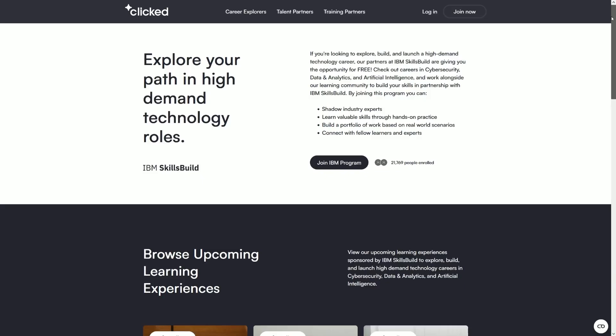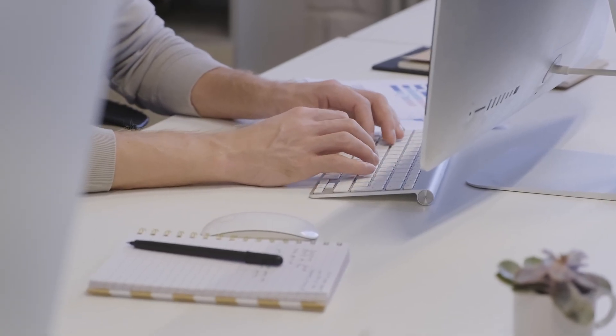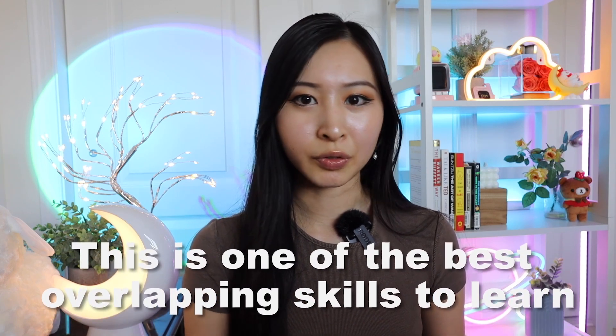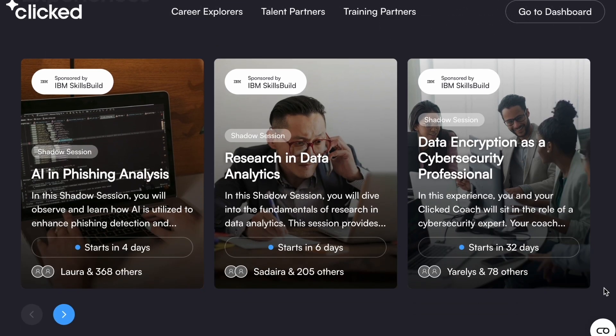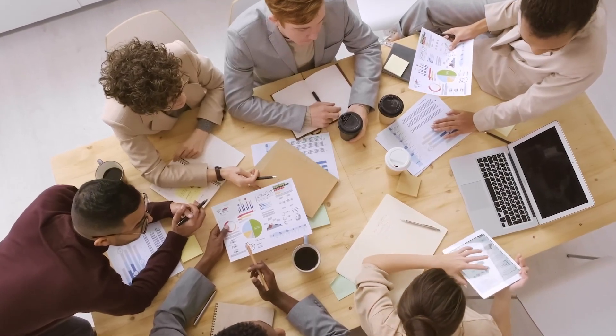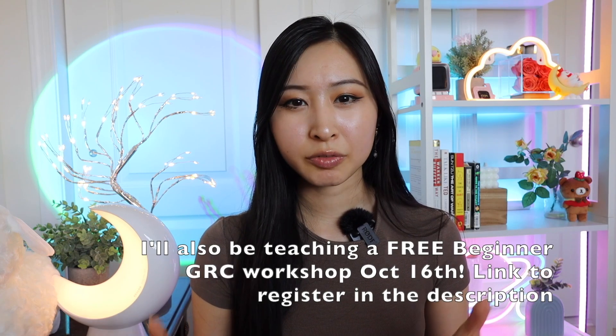The final two training courses I want to recommend are free: the Juniper Networks IT and network security training, and the Clicked job simulation training. Juniper Networks is one of the biggest IT networking companies in the world and offers free training through their open learning program — learning networking helps whether you're going into offensive or defensive security. Clicked provides cybersecurity job training through the IBM Skills Build program, covering cybersecurity shadowing sessions, live workshops, and hands-on sprints where you work on a cybersecurity project with a team of other students.